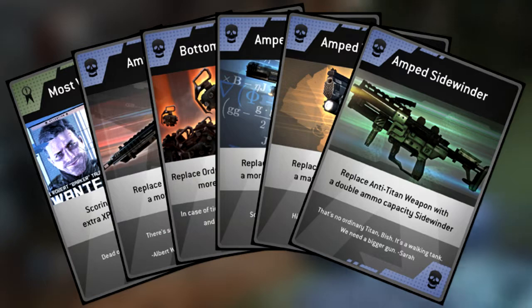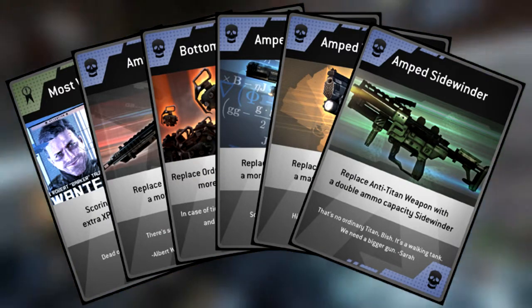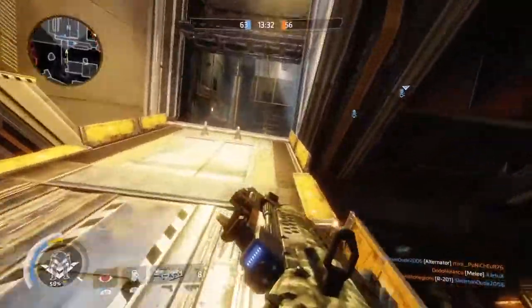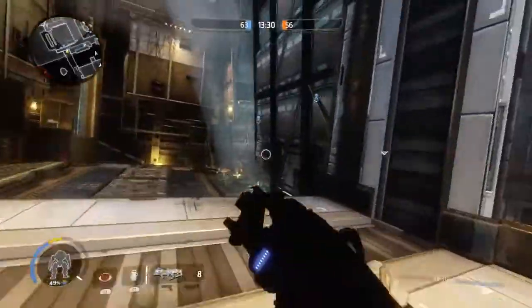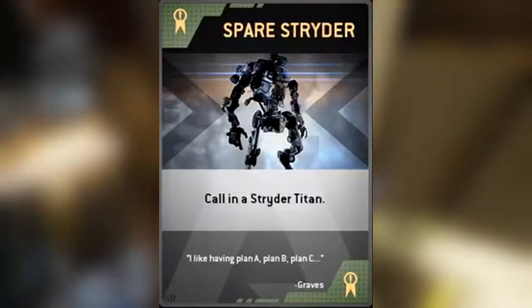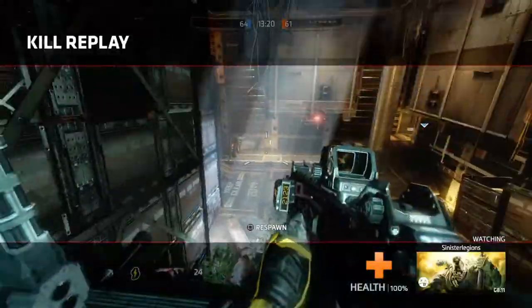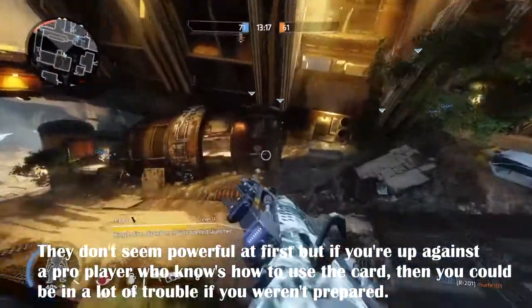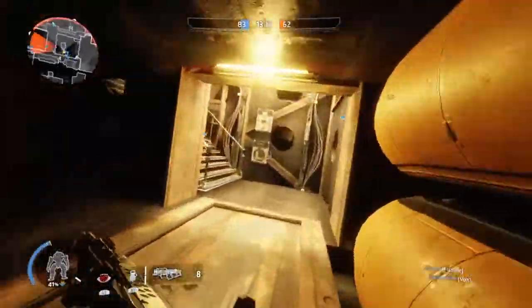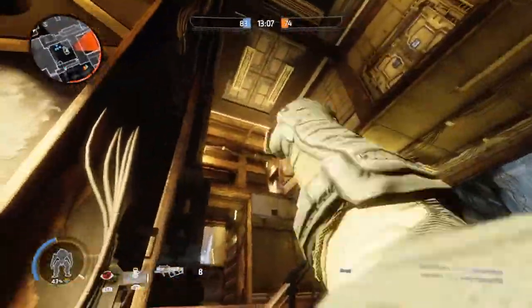Back in Titanfall 1 there was a support system called burn cards that allowed the player to have a variety of powerful cards to use within their multiplayer matches, to either support friendlies, defend objectives, or have an advantage over others. Some of the cards were incredibly broken — like the Spare Strider card or the Reserved Ogre card, which basically allowed you to drop a titan early within a match. How that made it through development is completely unknown.